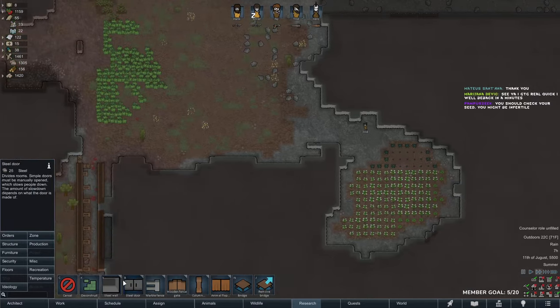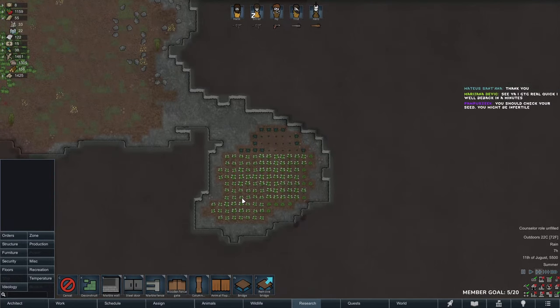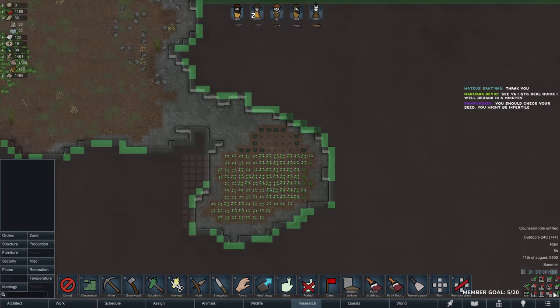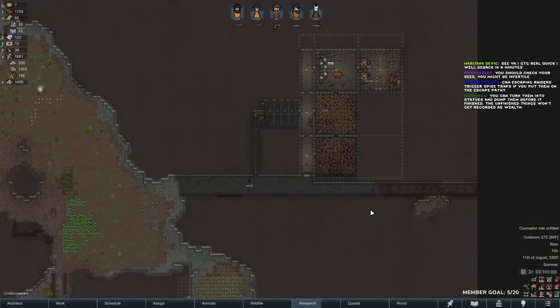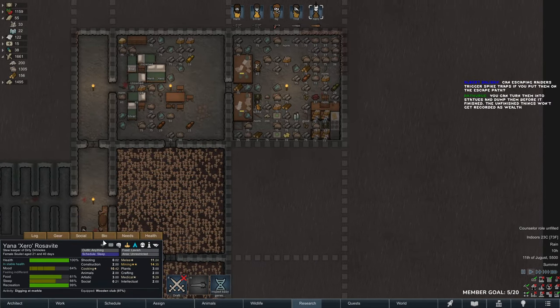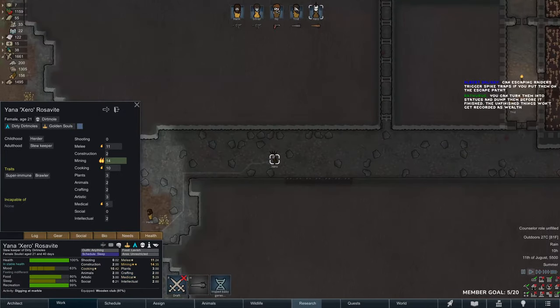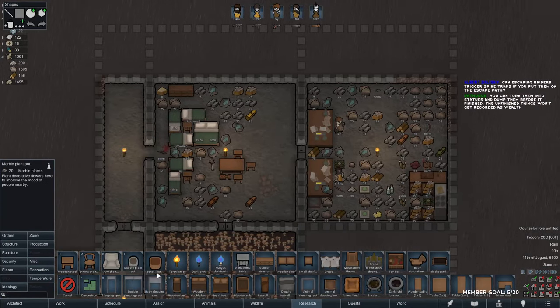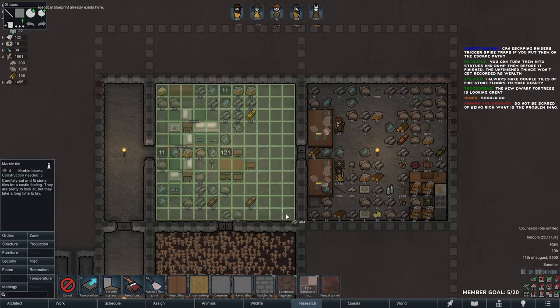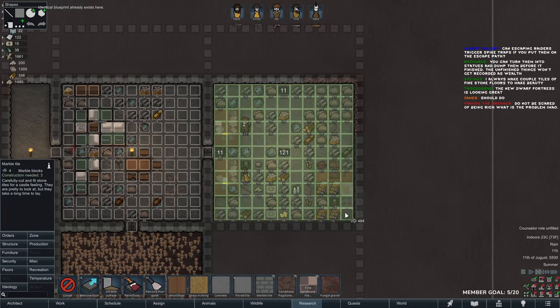I think I'll have my wind turbines here. Will a wind turbine fit here if I mine all of this? I need to mine all of that too. You can turn stone chunks into statues — oh yeah that is true, but I don't have an artist. Nobody has even a single passion in art — what I will do is turn them into plant pots.